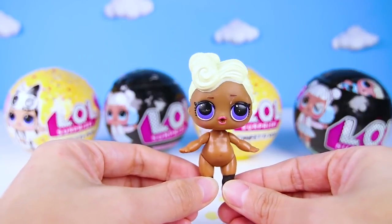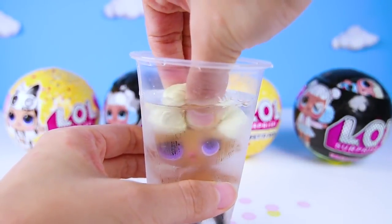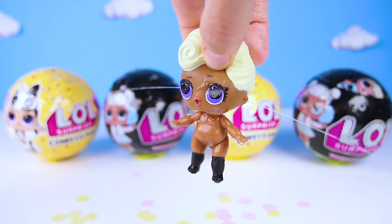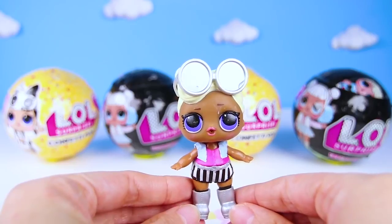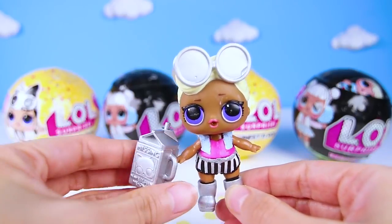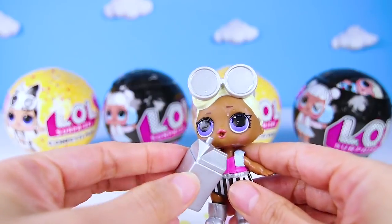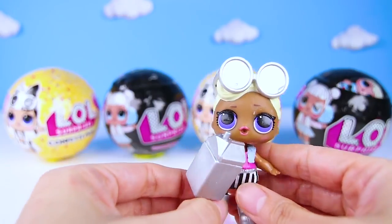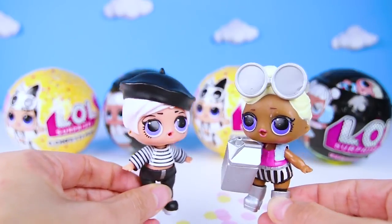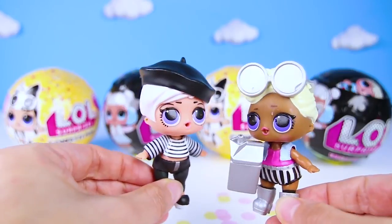She looks so cool! Her purple eyes and blonde hair are perfect! And when we put her in water, she can squirt water out of her ears! She's such a silly girl! But I bet she looks amazing in her clothes! She does! She's as cool as VR Cutie! But her name is Funky Cutie! I bet the cat on the bottle is hers! She looks good with the bottle because it matches her boots! Beatnik Babe is so lucky getting Funky Cutie today! They both have black and white stripes! I bet they'll be best friends!